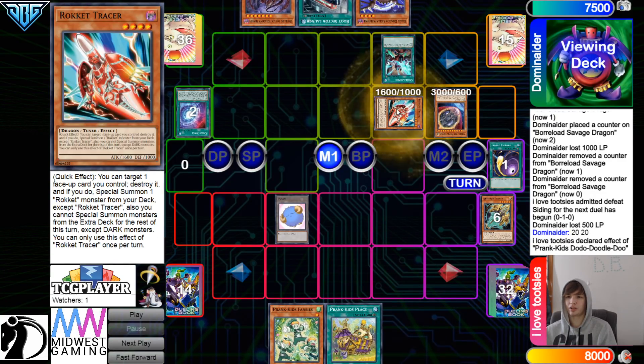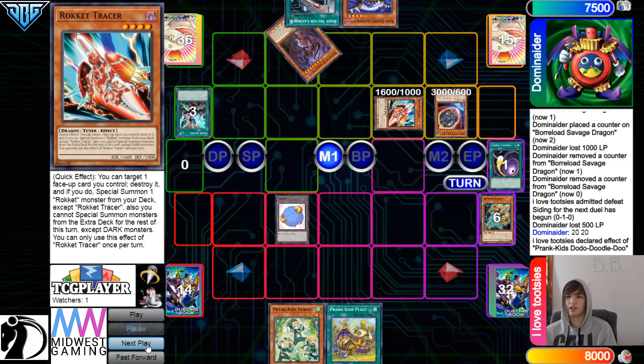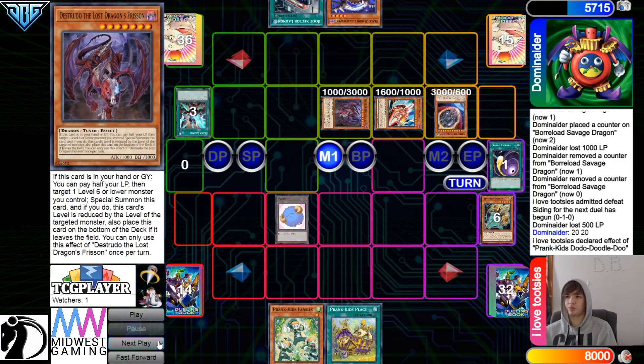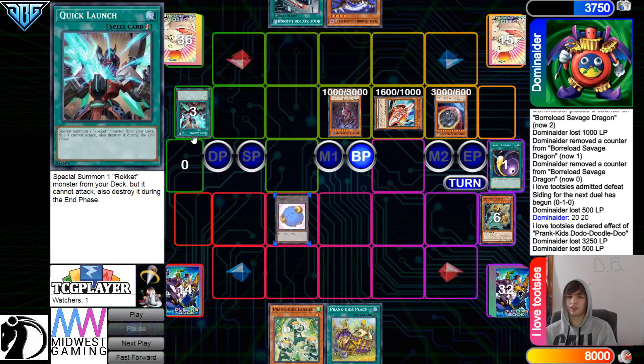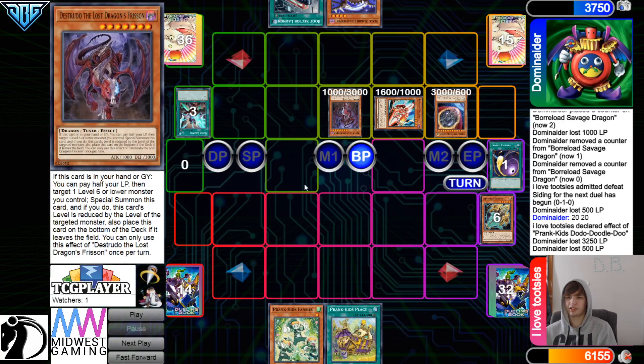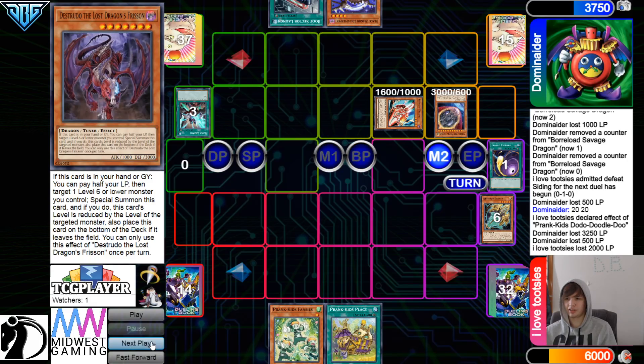A Normal Summon prank kid actually does something next turn. They draw Boot — unfortunate draw. Get rid of Gamma, go Search Black, then they're gonna drop Lancia, activate Quick Launch, go Summon out Tracer, and then Special Summon out Distrudo, pay half the Life Points. Even if they Summon Tracer and attack, it can't attack because of Quick Launch. So Nib attack over for a thousand, and then attack directly for a thousand — yeah, they just take all the damage at once.